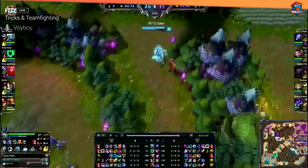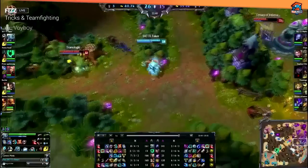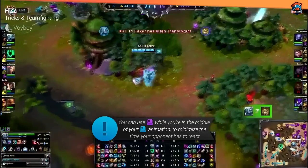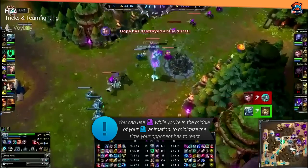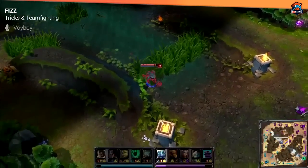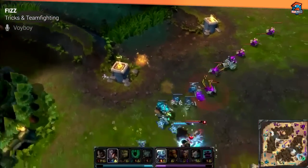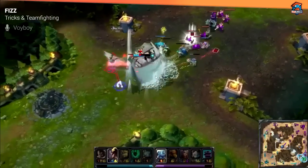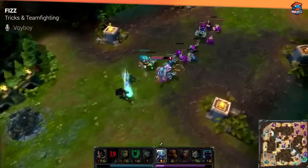My second tip on Fizz is for when you're looking for an ultimate on a target — often times in laning phase, but this can be used outside of lane as well. You can combo your R throw animation with your Q. While you're mid-Q, you can start hitting your ultimate button in the direction that you want your fish to go. I'll trick people in lane by Q-ing a creep and R-ing them while I'm mid-dash, getting the fish out really fast before they're even able to react to the animation. This will oftentimes allow you to get on someone and kill them before they even know what happened.